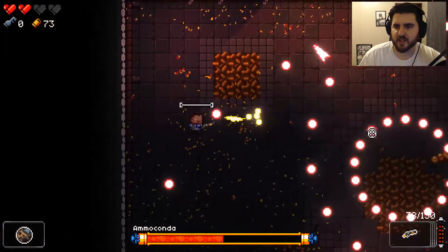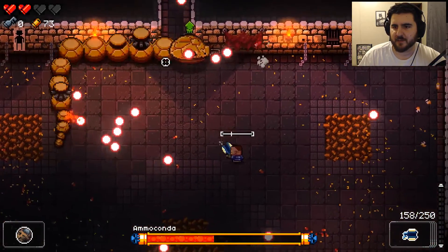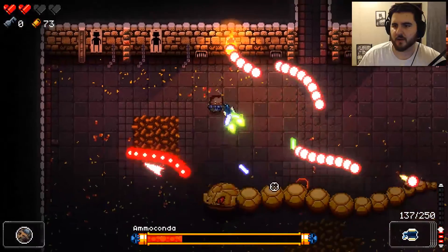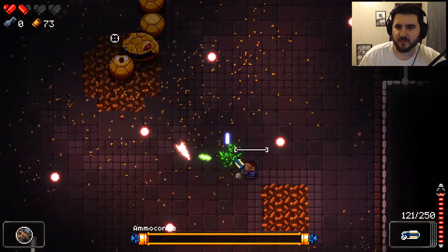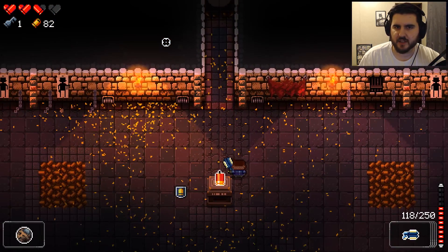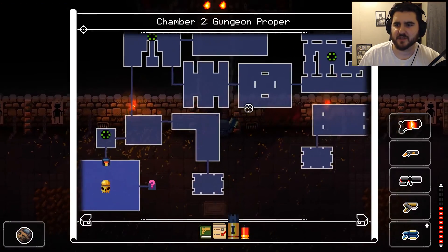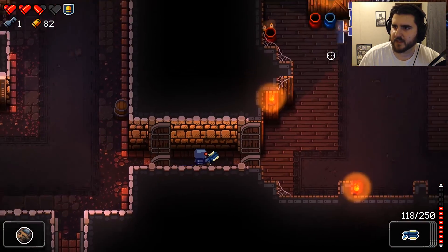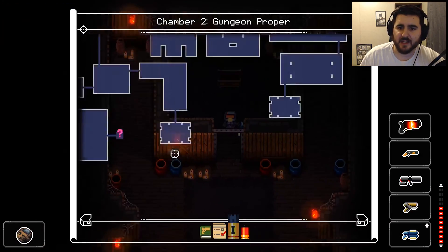The sawed-off might actually be okay against the Ammoconda since he's so big — doesn't matter where I shoot, I'm going to pretty much hit him. Yeah, sawed-off's doing great against him. I also have this helix gun which does a weird arc thing — makes it really hard to hit single targets, but against a guy this big I believe it's going to work out well. Got him! Piece of cake. We get a heart, get our shield. We found a cell we can now open — it had a heart in it and a chest with another piece of heart. We're back up to full health with a shield — excellent.